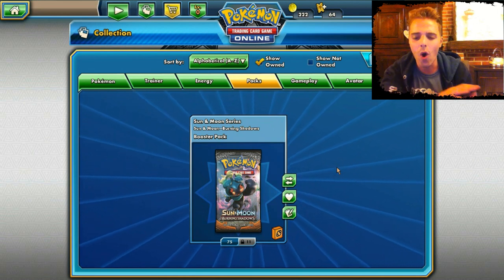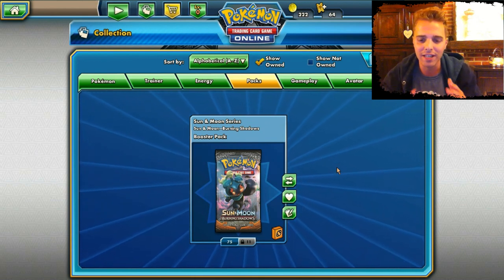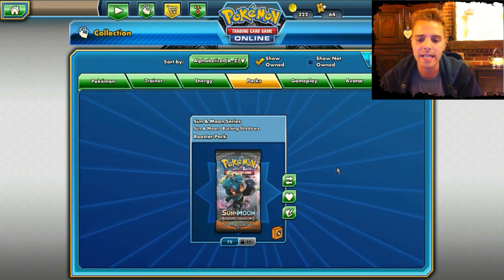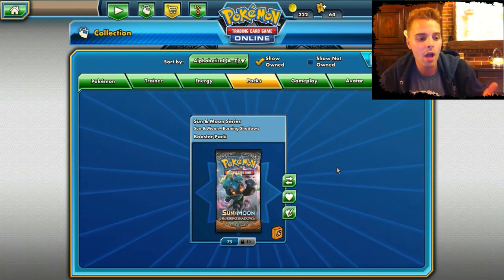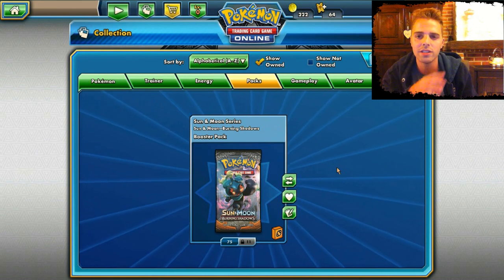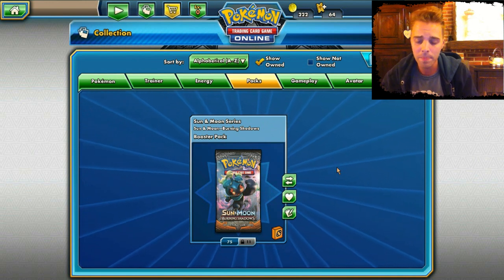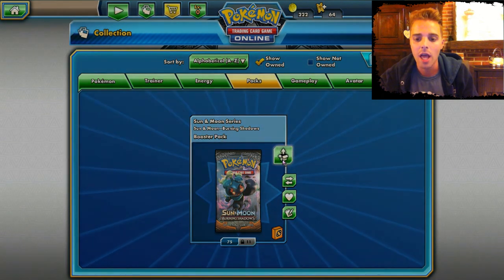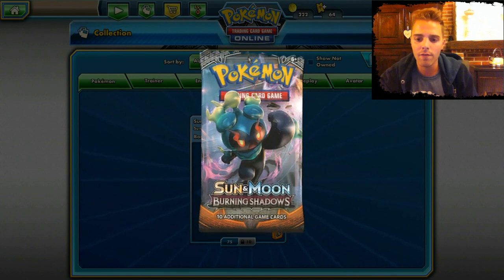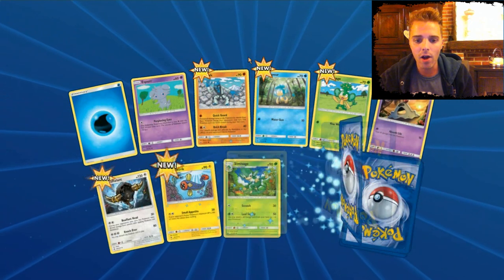We have not 36 but over 80 packs to open today, so this will be a long video — grab some popcorn, your soda, whatever. This is gonna be intense. We're going into the Burning Shadow set, hopefully pulling some sweet GXs. This will determine how we build our decks, since in September we're making decks without VS Seeker and all the cards that got rotated out. Burning Shadows is a set that will impact the format quite a bit — it comes with new variety for decks and great supporters like Acerola and Kiawe.